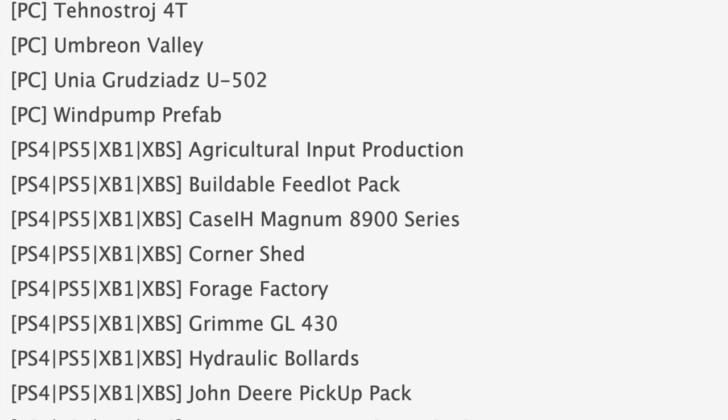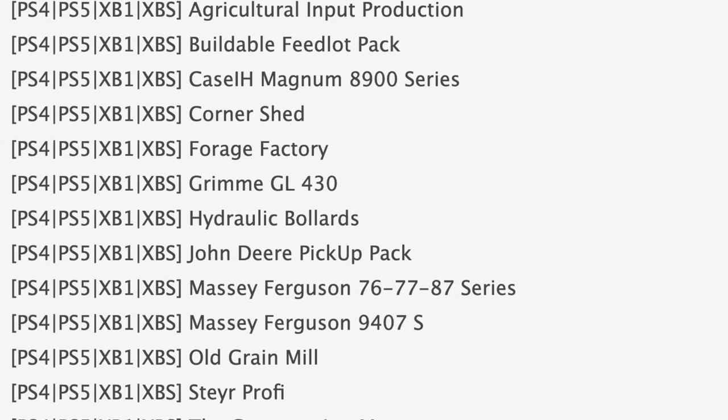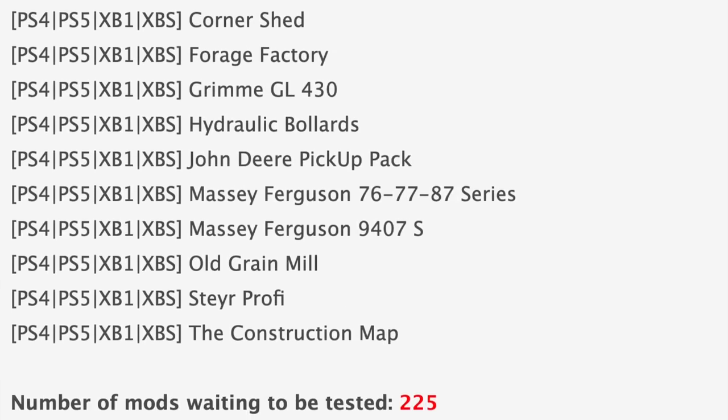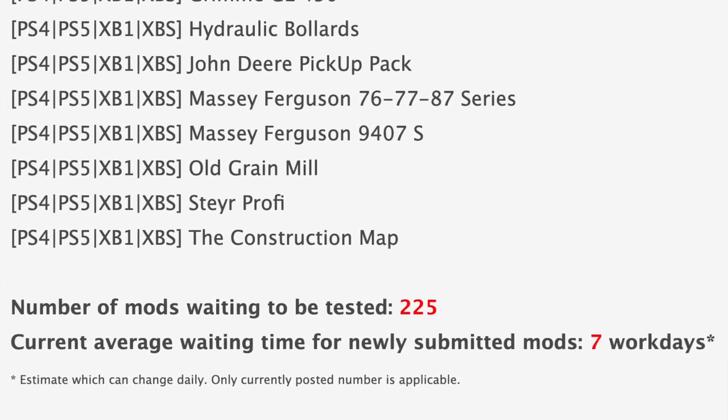We've got some notable mods in console testing including the Case IH Magnum 8900 Series, the John Deere Pickup Pack, and the Massey 9407S. Your only map in testing for consoles right now is the Construction Map update.